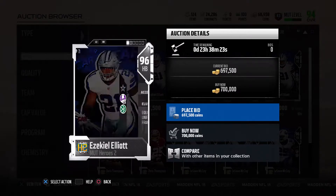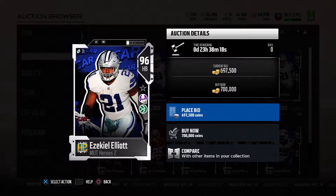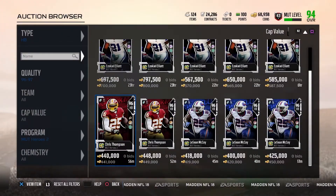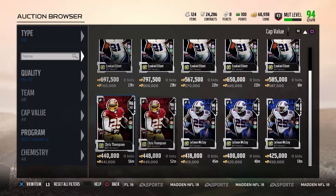We also got the new 96 overall Ezekiel Elliott with ground and pound times two and move the sticks, with 95 speed, 95 agility, 95 acceleration, 98 carrying, and 94 juke move. This card is pretty dang good. The only thing about it is his trucking is really low — I would like it to be more than that. That's really all I have to say about the Zeke card.